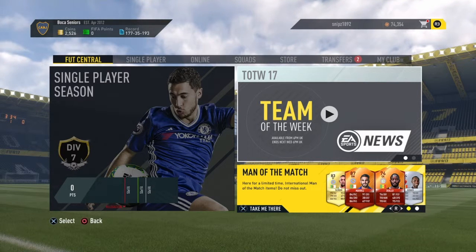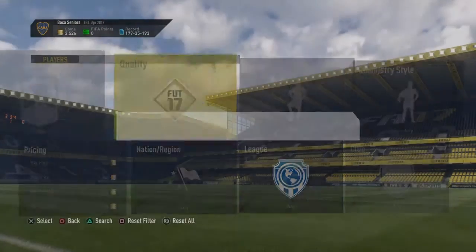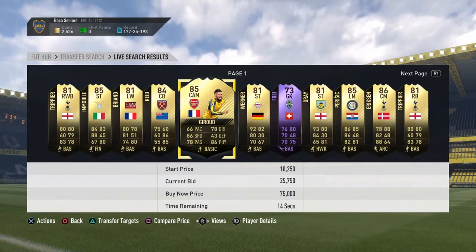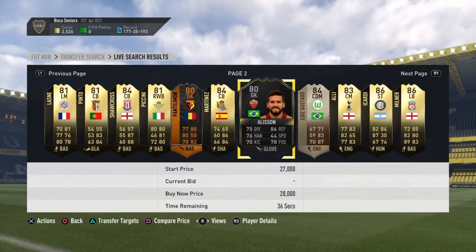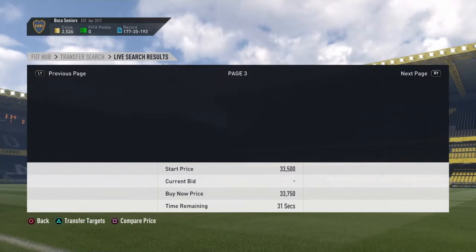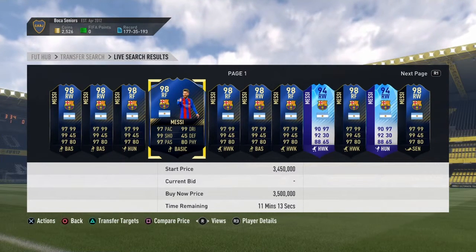Number three is a bit of a weird one — you might not agree — but I think it's cool how they add so many different new cards to the game this year. Especially the card designs look absolutely amazing. You can see we've got informs, hero cards, scream cards, Ones to Watch, Movember cards, Team of the Group Stage — that's probably one of my favorites this year — silver informs, Man of the Match, and Team of the Year as well.